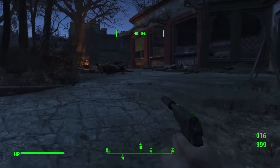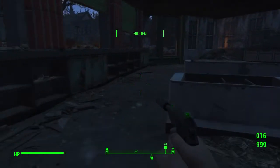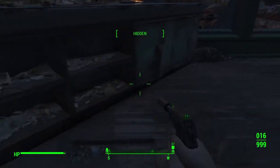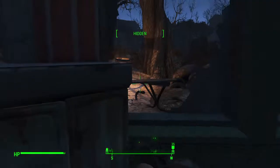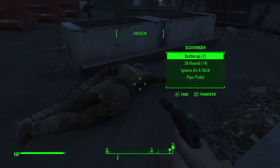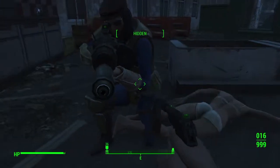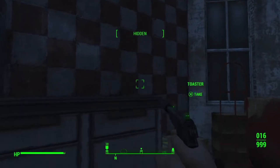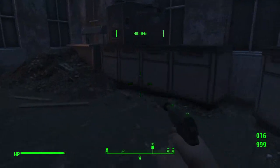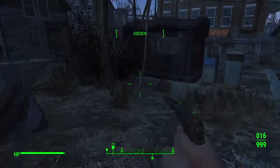We need to cook those into good food or something. So this is an ice cream parlor — like Baskin Robbins. But what killed them? This place has nothing to loot.